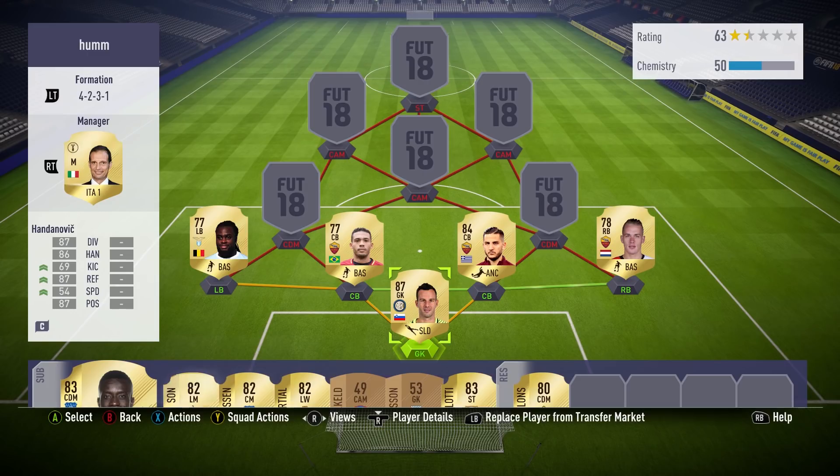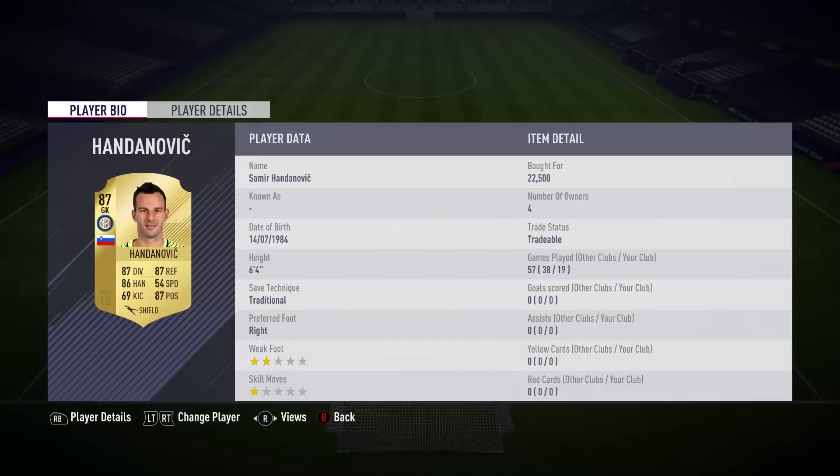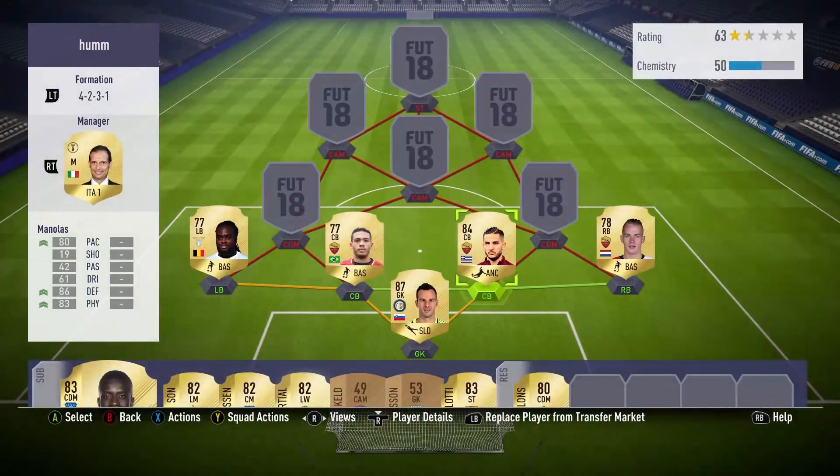Here is the back line of the team. We're going to start off in goal with 87-rated Handanovic, who I thought was brilliant. I used him a few weeks ago at the capture event and I thought he was really good there, so I've brought him in to be my main goalkeeper for the first Weekend League. When I'm doing my practice games, just getting used to the team, I did notice he had a few games where maybe he should have saved that. But as a whole, he pulled off some absolutely incredible saves and in general was a very solid goalkeeper.